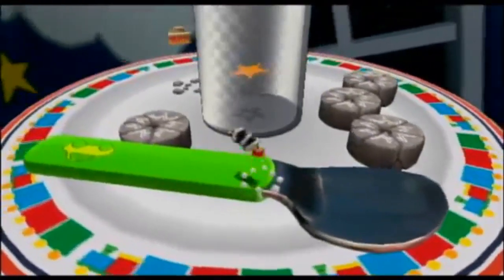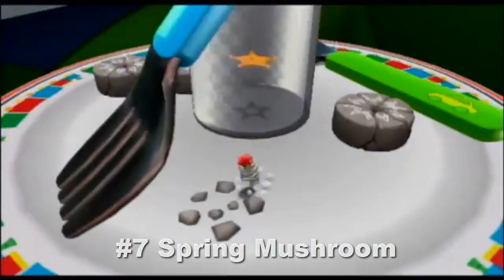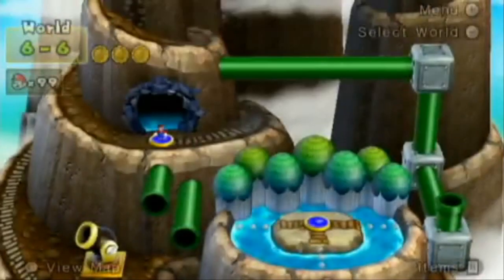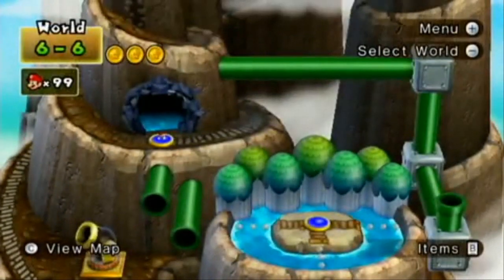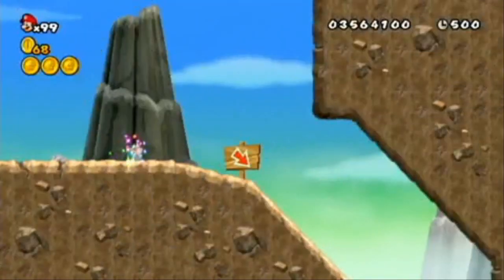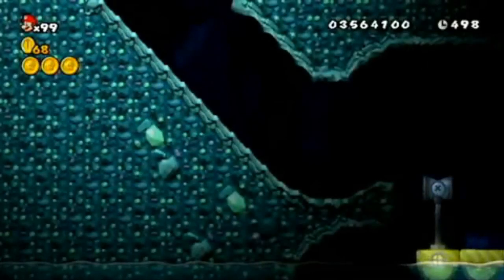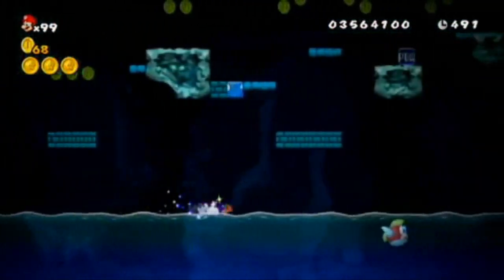Number 7: the Spring Mushroom. Do I have to say anything more? Number 6: this item was in the original Super Mario Kart and hasn't been in a game since — the Mini Mushroom, or the Poison Mushroom as it was back in the SNES days. Poison Mushrooms kill you; Mini Mushrooms shrink you. The Mini Mushroom could also be a hazard, just like the Poison Mushroom was in Super Mario Kart, and could pretty much do the same effect.